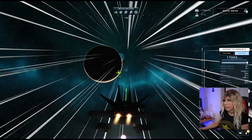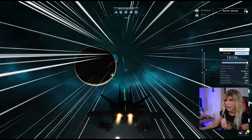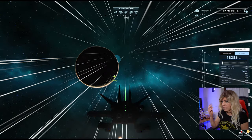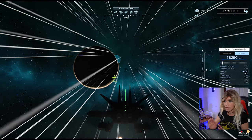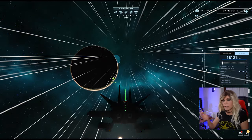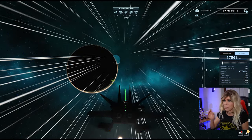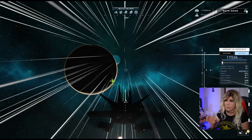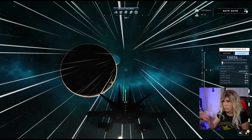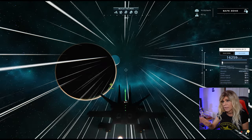We're now 3 SU out, going almost 18,000 km/h — my distance figure is dropping very quickly and I really need to start thinking about braking. I'll take off speed completely, hold at 18,000, and at 2.5 SU I'll start hitting Control. Even with four space brakes it takes a while to slow down — this is why you really want to make sure you slightly miss the planet.